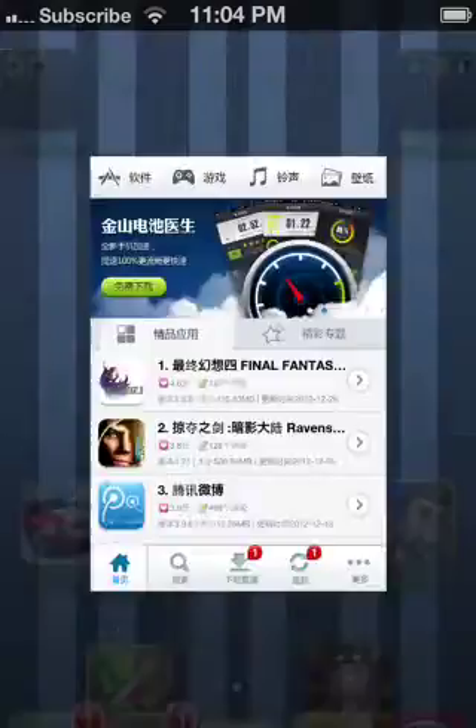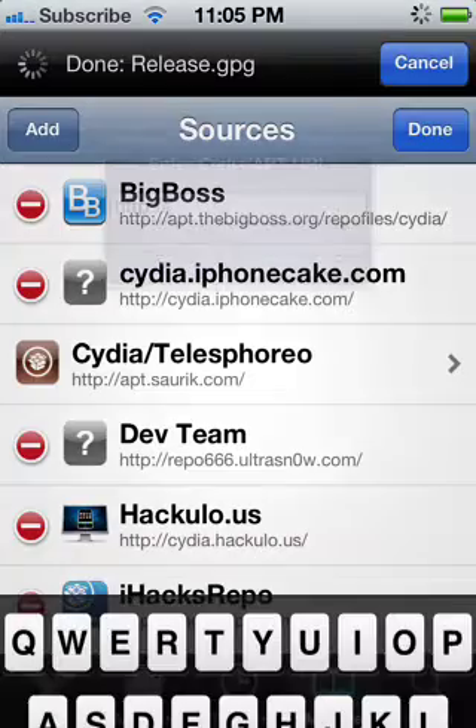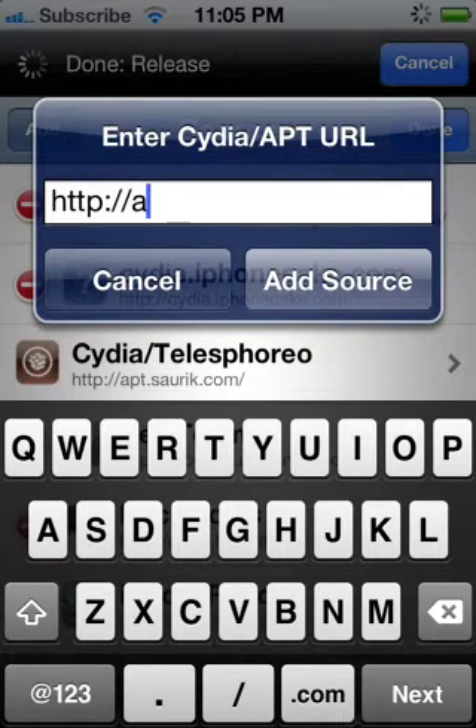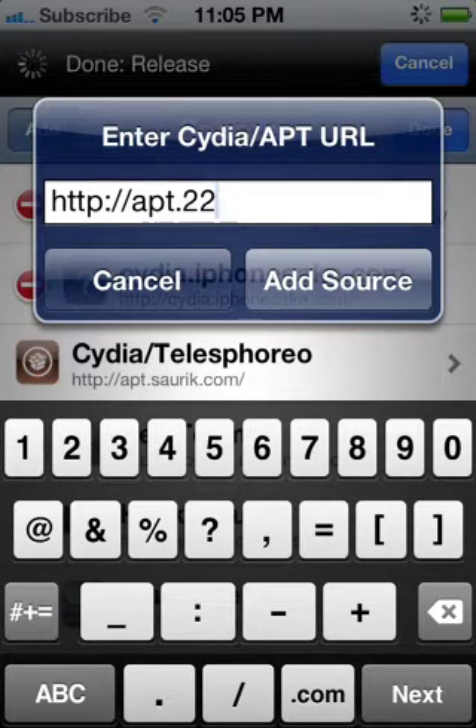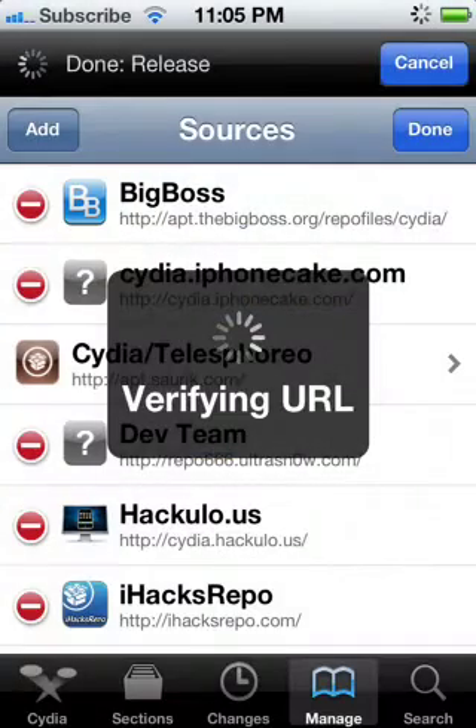Now I'm going to show you how to get it. Go to Cydia, go to Manage, go to Sources, then click Edit, then Add, and add the following source: apt.25pp.com.